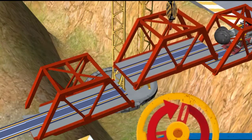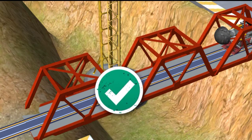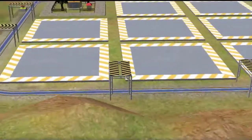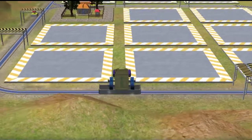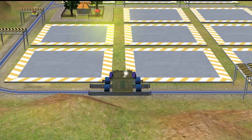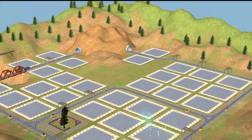Now, spin the wheel again to lower the new piece and fix this bridge. Great teamwork! Now, let's build something by the track. The Chugg wash will make the Chugga sparkling clean. Keep going! There's more work to be done.